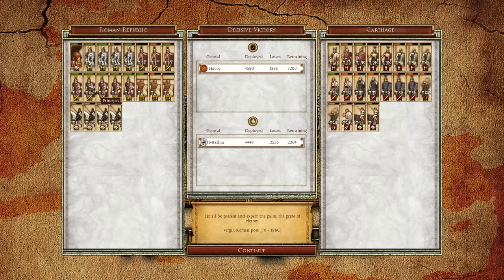Let's end the replay and take a look at our units. I have almost 4,600 troops; I lost 1,388 for a total of 3,202 left. Petelius fought well and valiantly, but he still lost — lost over half of his men. Gaius Claudius Nero got 421 kills. Our Triarii, our Principes got 182. Our Velites got 105. Our Equites Extraordinarii got quite a few kills as well. On the Carthaginian side, the Mercenary Samnite Spearmen got 183 kills, and others got around 110 and 97. They fought valiantly, but lost nonetheless.